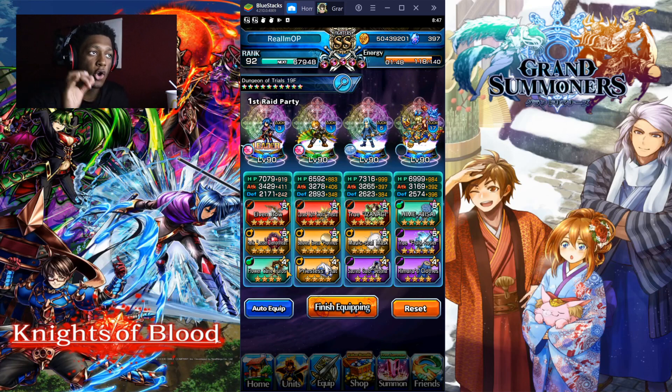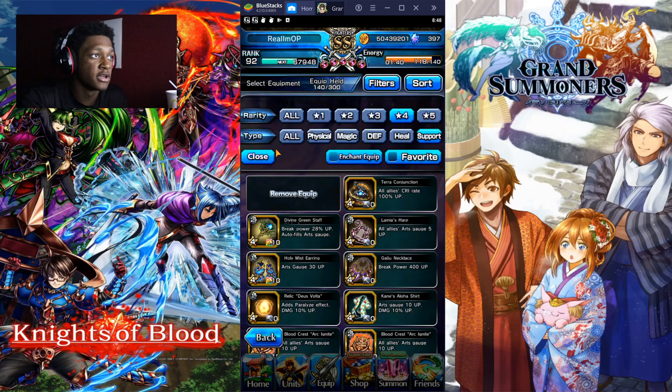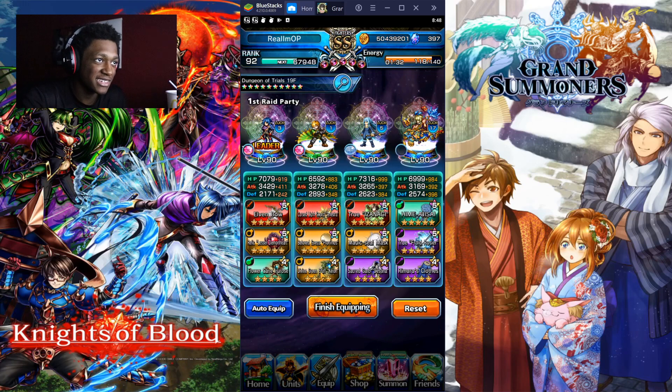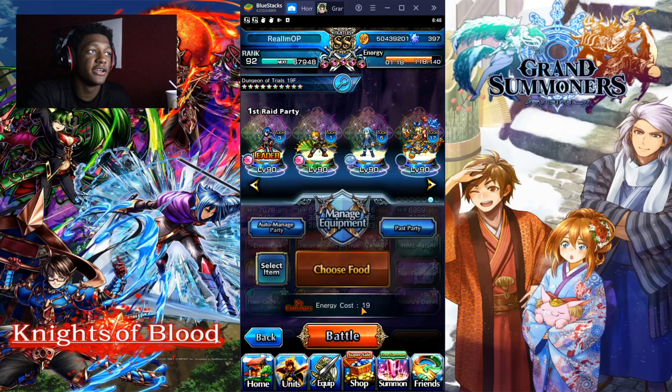The good thing about this team is you can also have Flower King and Heim — a five-star heal and a four-star heal, both great equips. Run Cease Hats if you can. You can run Art in Night too if you wanted to. You can also run Freaking Kion. There are a lot of things you can run, and it's easy. This is the team I'm gonna be using right here — not that bad, not that hard.